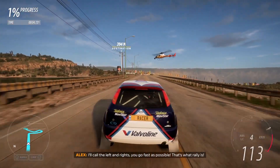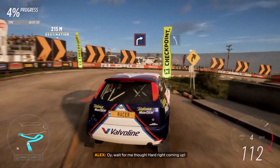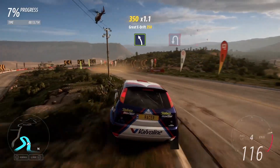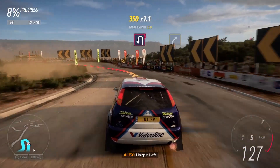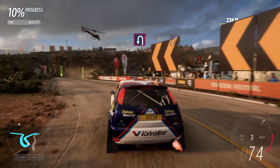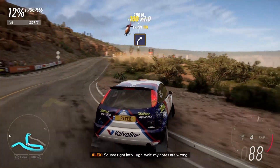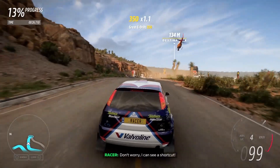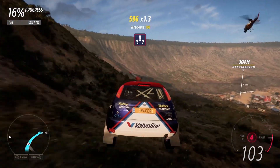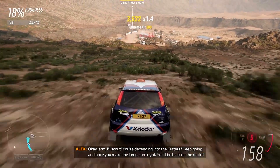Wait for me though! March right coming up. Easy left. Air print left. Radio right. Square right into it. Wait, my notes are wrong — don't worry, I can see a shortcut. I'll scout. You're descending into the craters. Keep going and once you make the jump, turn right. You'll be back on the route.